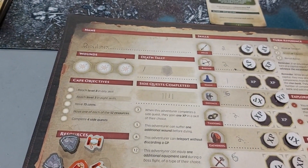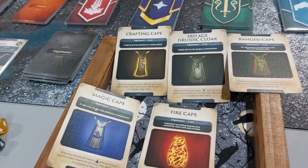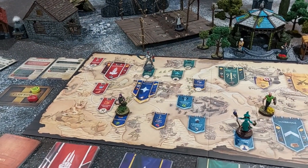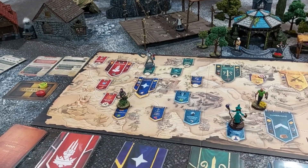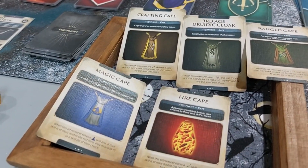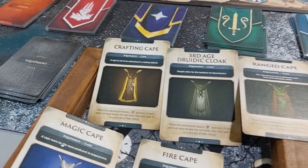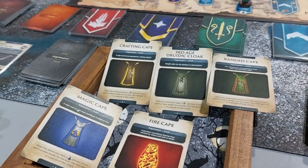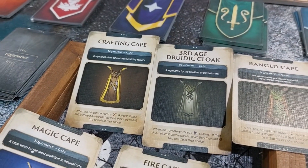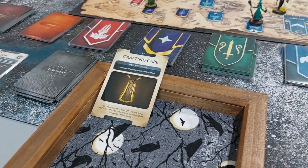Mike is now level 2 in range and added another XP in gathering. Since he finished his 4th quest, he gets to pick a cape. He decides on the crafting cape, since that's his main focus. The cape lets you add five to your dice roll if you're at least double the test level in crafting. He also notes the other miniatures with capes on them can be used to represent your model now.